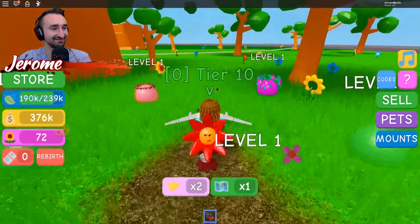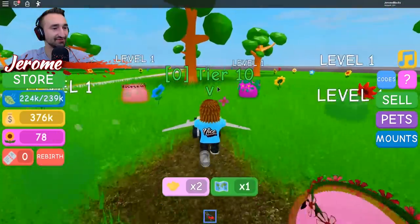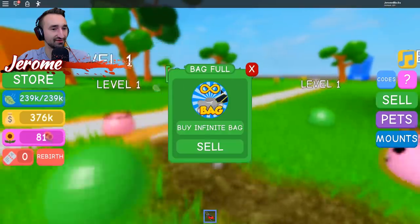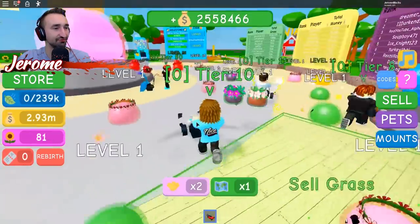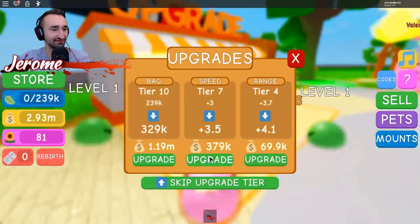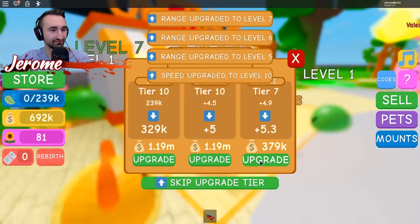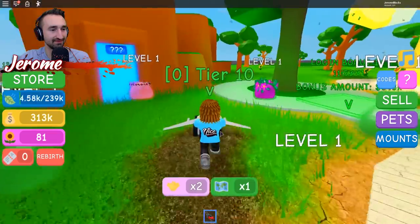I got a Hibiscus slide — tier 62 is needed for that one. You need some really high tiers to get to different areas. I got movement speed upgrades. Do I have enough pets? No, those are different. I want to buy some flower pets — two blossom slimes. That other area was tier 42. What's the next area? I feel like that could be a good goal.